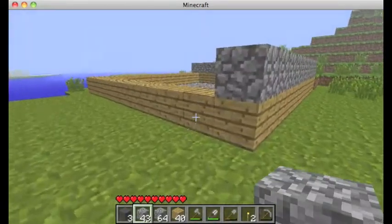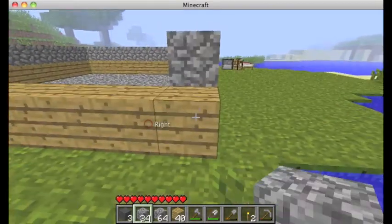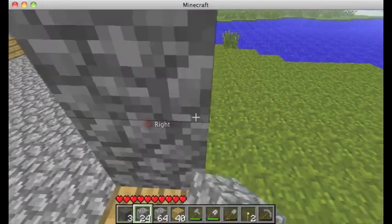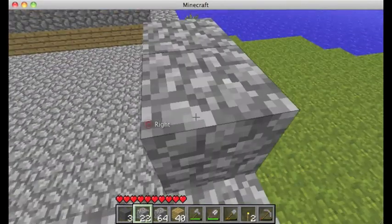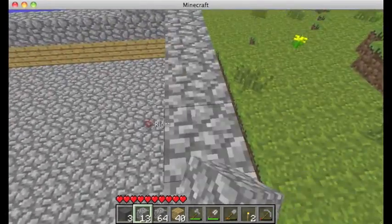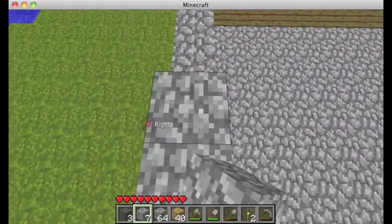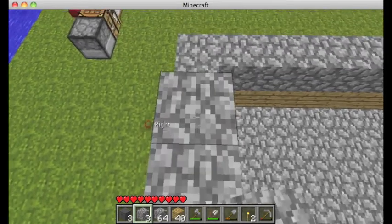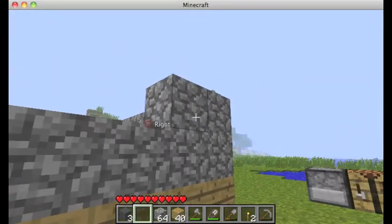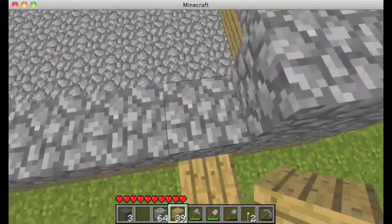I don't want to place torches down. For the ceiling, I'm probably just going to add windows and have a wooden ceiling or something. I'm just building my house with the materials I already have. Later when I start making tree farms and stuff like that, my houses will start looking nicer.